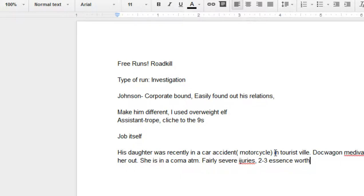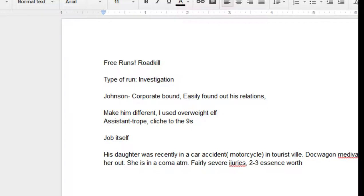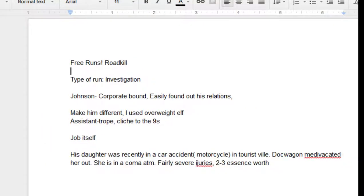The specifics of the augmentation for repair aren't super important, but make it two to three essence worth. It can easily be something like: her arm got wrecked, and rather than waiting months for a cloned arm to replace it, because they're rich, they're going to go ahead and give her a cyber arm for now so she can go about her daily life, with the assumption that in the near future she'll get that cloned arm and be back to all natural. As she's in a coma, it could also include things like cerebral boosters, mnemonic enhancers, and maybe some bone lacing to repair micro-fractures throughout most of her skeleton.